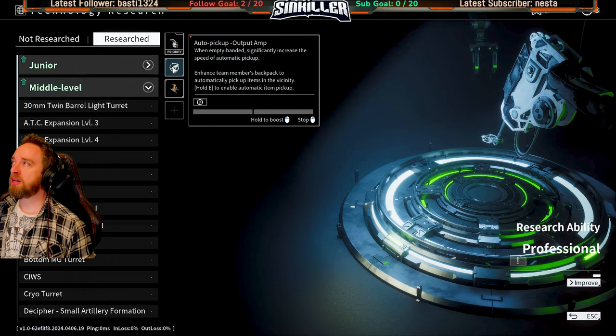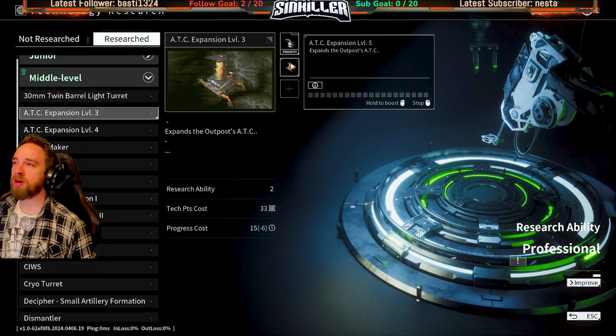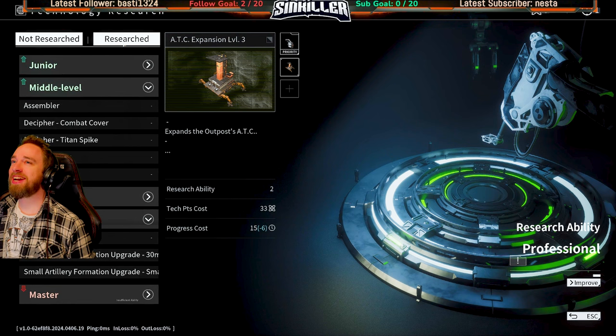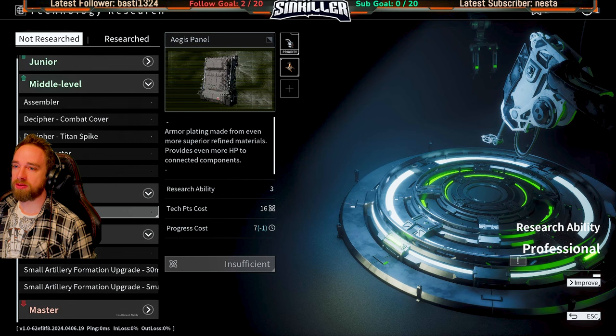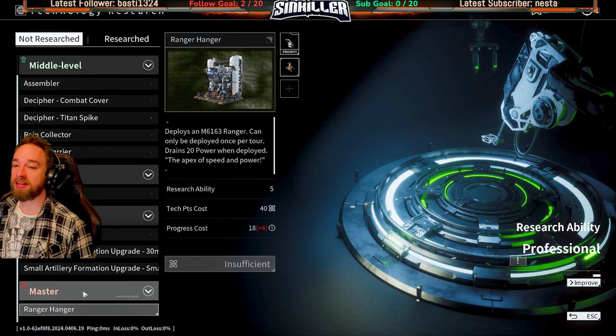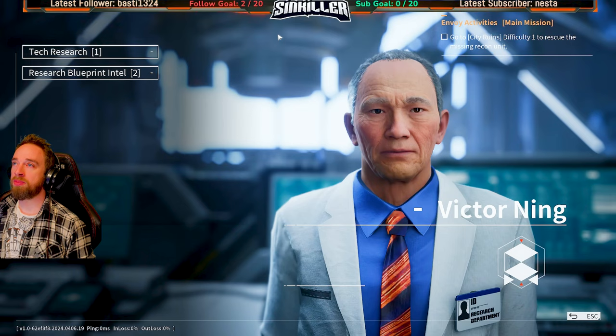I only have a few things left in the middle layer. Got the advanced done, can't remember if I got everything. Pretty sure I've got all the advanced stuff, then professional, nuke silo, one thing in master - the ranger. I was surprised how many tech points you get in hard mode in the city ruins - it's actually insane how much you get.